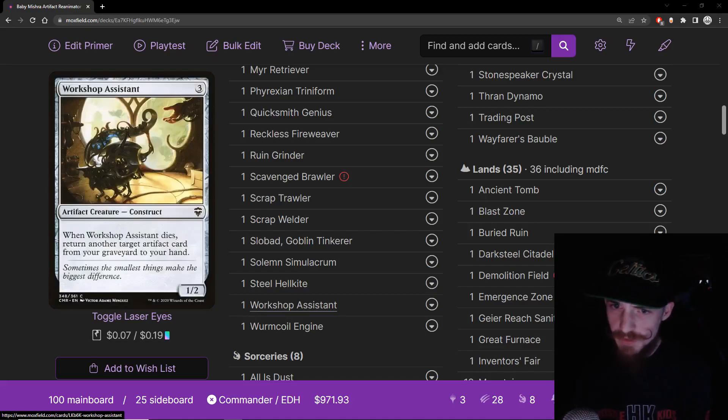Workshop Assistant is essentially a Junk Diver and Myr Retriever — it's a three-mana 1/2 that when it dies, gets an artifact back from your graveyard. We want all these effects that we can have. Really good synergy card for the deck.